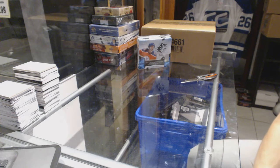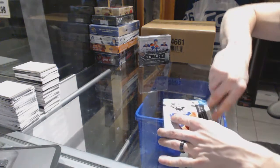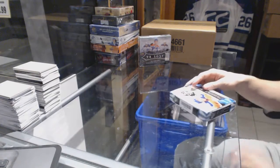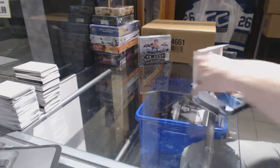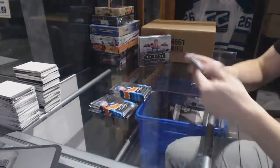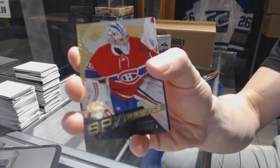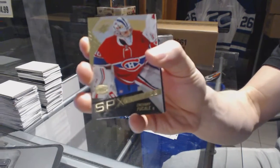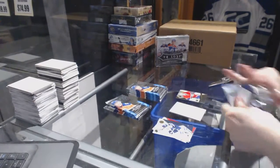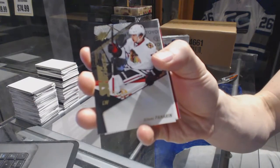Alright, here we go — a CNC Kiss Rules 2-box break: 115/16 SPX and 115/16 Trilogy. We'll start with the SPX. We've got a rookie of Zach Fucale, a shift change for Timmy Panarin.